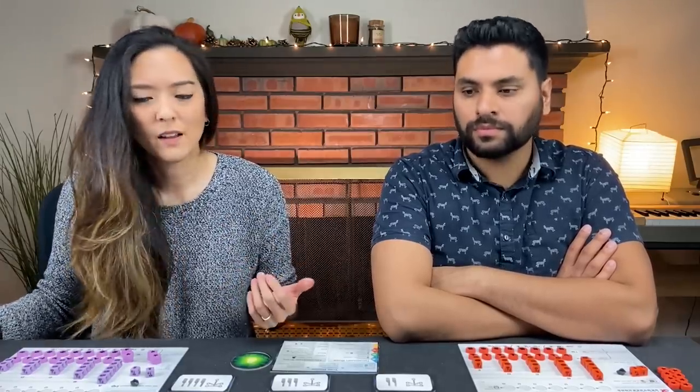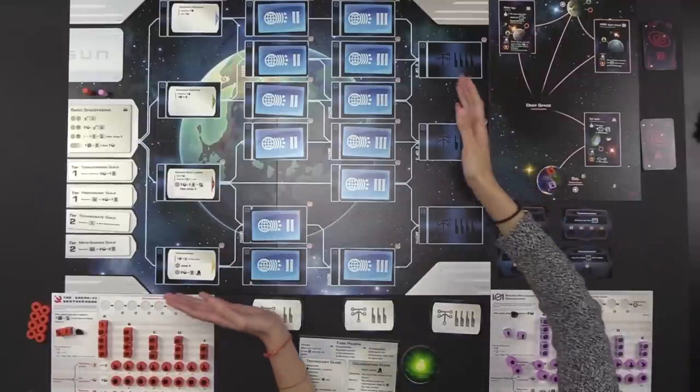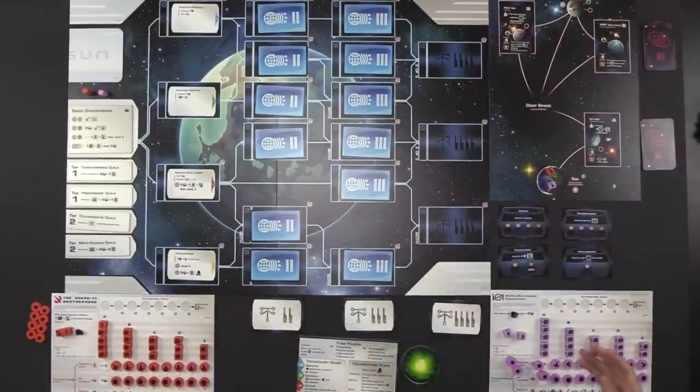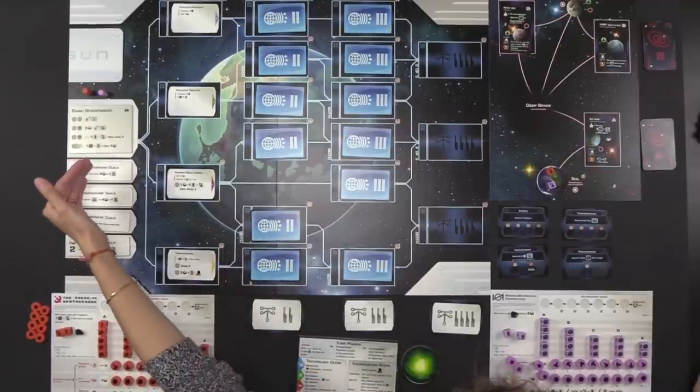The game takes place over several rounds. There's not a set number of rounds — there's an end-game condition that triggers the end of the game. Whoever has the most points wins. The main concept is this gigantic tech tree. At the start of the game, we only have four actions available to us, all the way to the very left — the start of the tech tree.